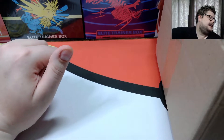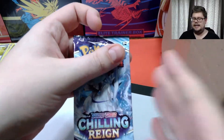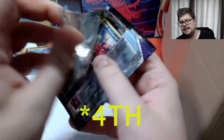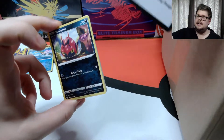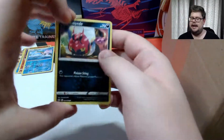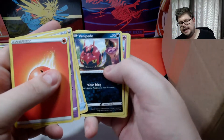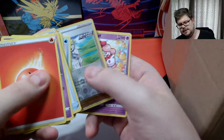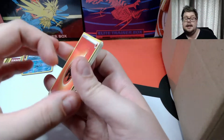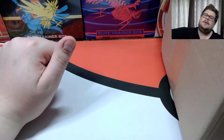Next pick is a Chilling Reign pack with a bird Pokémon on the front. The code card came out green, which might mean there's nothing special, but we still go through it properly. We have Melanie, Venipede, Amoonguss, Castform, a reverse Sableye, and a Slurpuff non-holographic. Back into the box then.